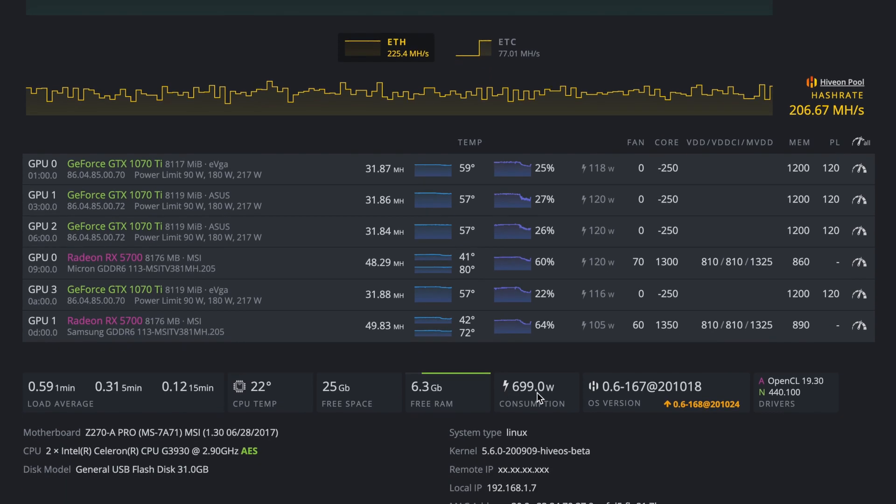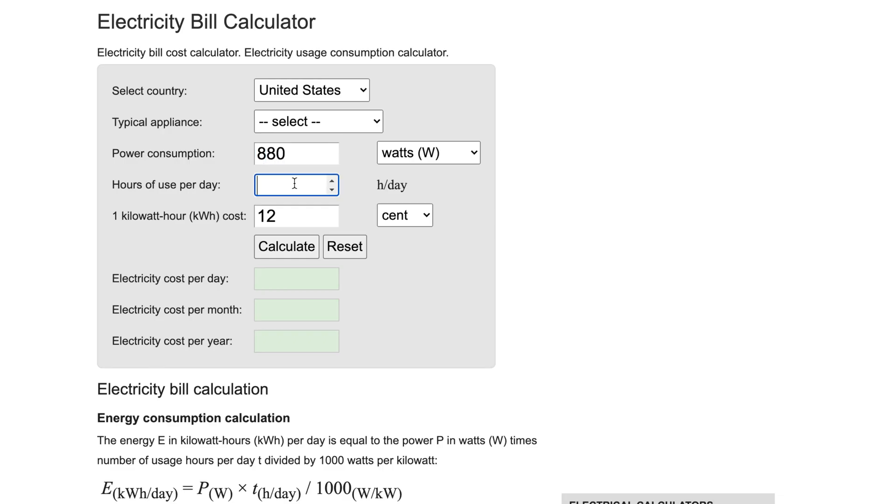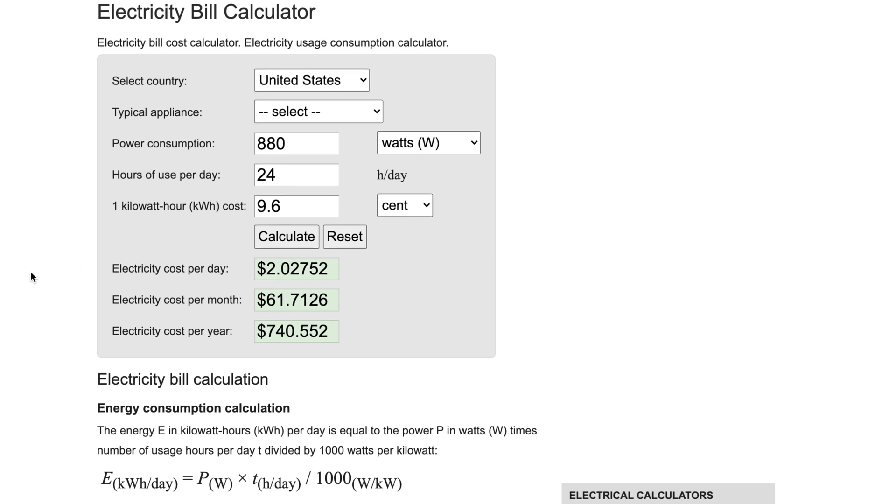So we're just going to round up to 880 for the power cost assumption. In the software, we're showing 699, and I have seen this as high as 704. It depends on the temperature of the room, how hard the fans are going, if I've changed any settings, but right now I'm really happy with that number because the 1070 TIs aren't exactly known to be the most efficient cards in the world. We're going to average 880 watts, 24 hours a day at a 9.6 cent rate. After hitting calculate — $2.02 a day to keep this rig going for 24 hours straight.